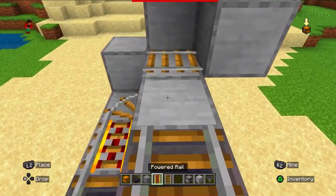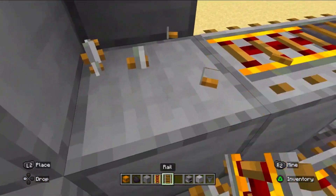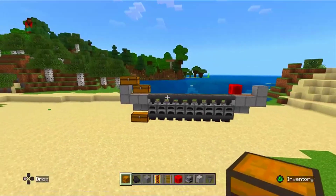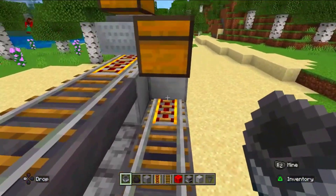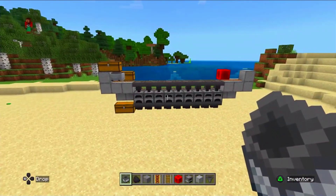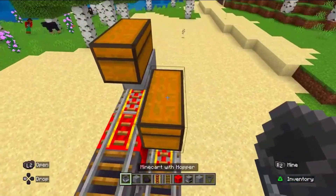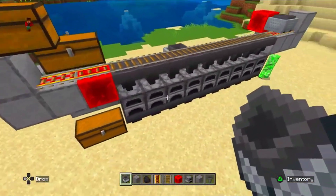It's simple — you place your hopper and a rail on your hopper. Now almost 70% of the work is complete. Now it's time for placing a rail cart with hopper that will take our coal and transfer it to the hopper, and the hopper gives that coal to our chest.